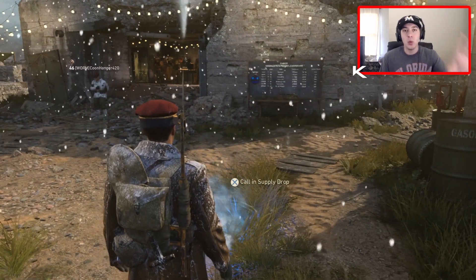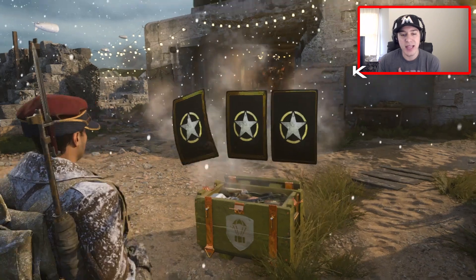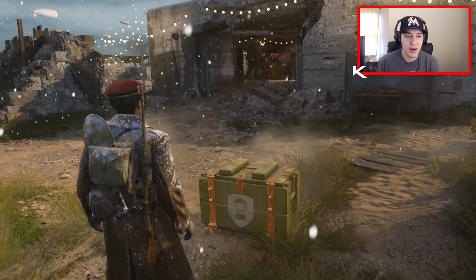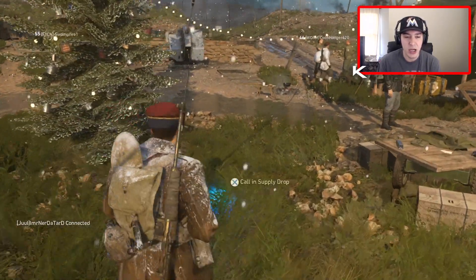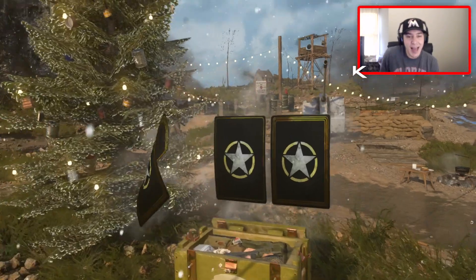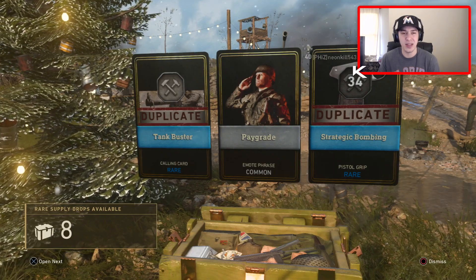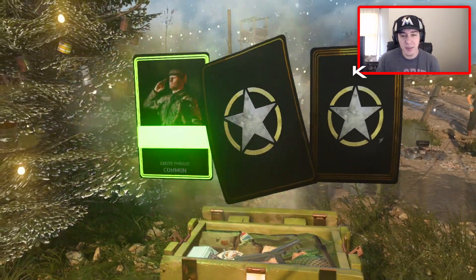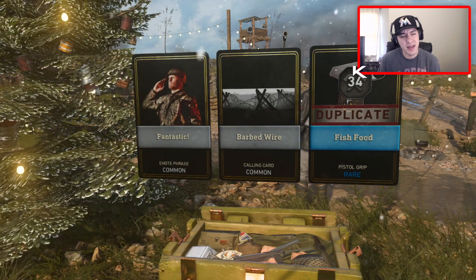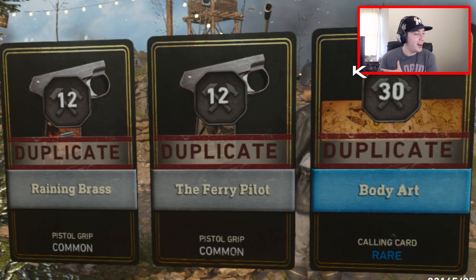Starting off with the rare supply drops, we're going to open these next to the Christmas tree. Two rare supply drops in and we haven't really gotten anything - not even a legendary. We've got a lot of duplicates so far. Here comes another one - no epics, no heroics. This is not a good start. I thought we were going to be getting some better things out of these rare supply drops.